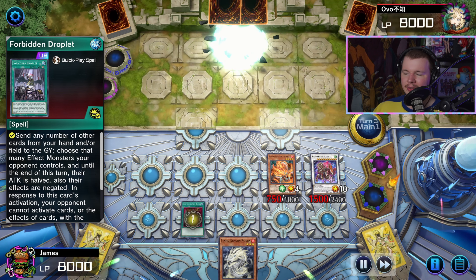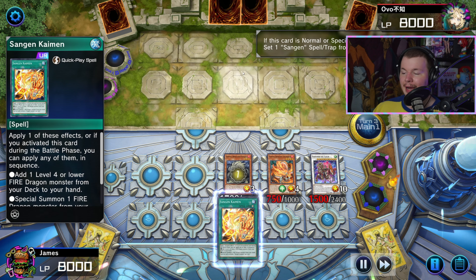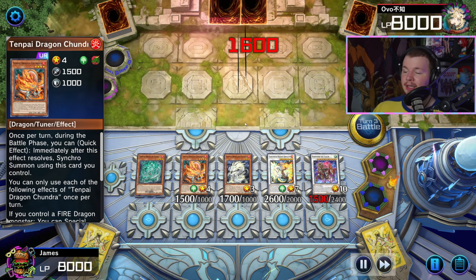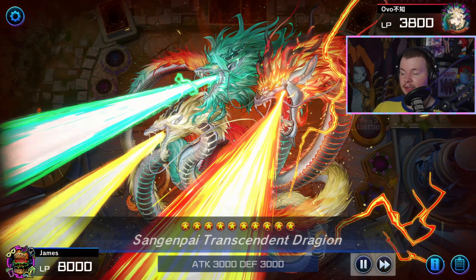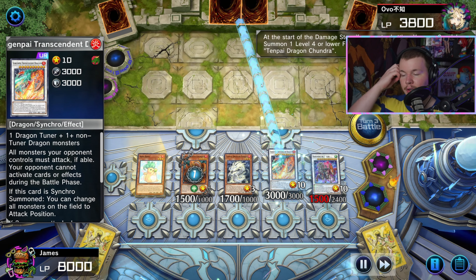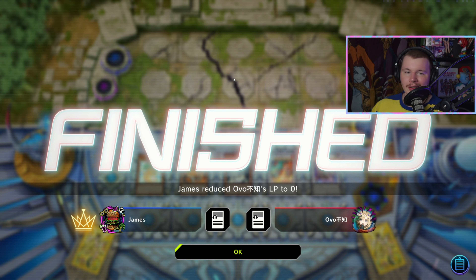We drew into Feather Duster so we're just better. Go for Feather Duster — they chain Droplet and negate everything on field, which I don't mind. I just go Pydra, search Kaimen, activate Kaimen in battle phase. Kaimen gets to search and then summon a Tenpai. We summon Pydra, go into Sangen Pae Joe Biden, Biden brings back Pydra, Pydra effect brings back Chundra, swing, Pydra quick effect synchros during battle phase, make Transcendent Dragon, activate Chundra to summon from deck, swing for game. A decent showing going first against Tenpai.